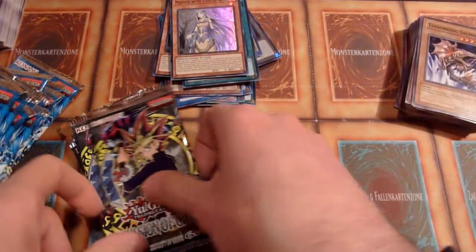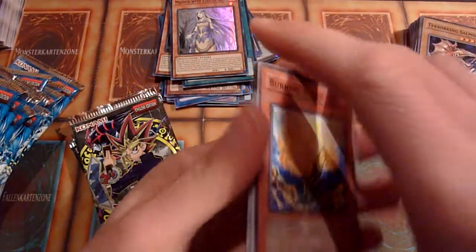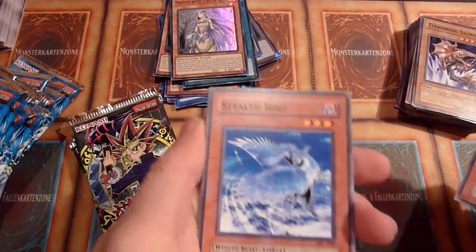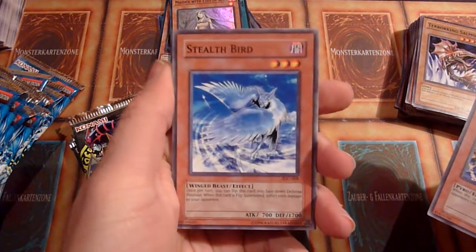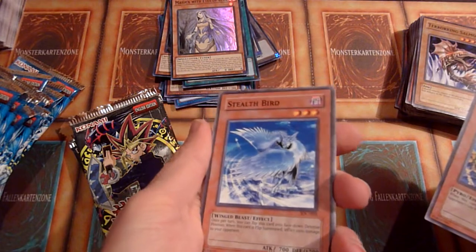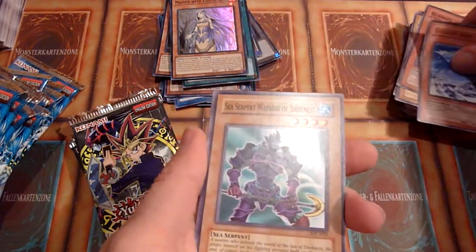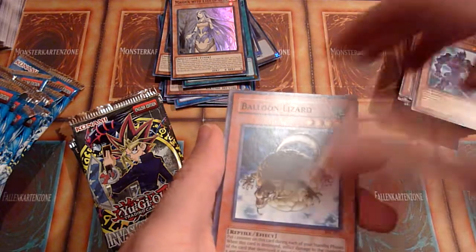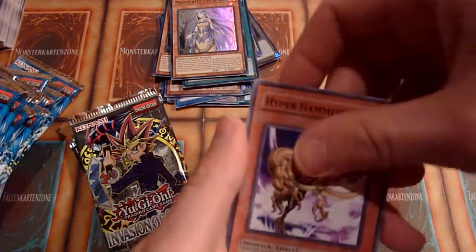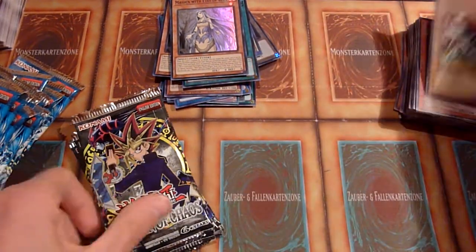I don't think I put Terra King Salmon in this video yet. Back in the day I liked him and Giga Gaga Gigo. That's a dinged Burning Algae. Can you see that print line? It's a massive one — massive print line on the mighty Stealth Bird. Sea Serpent Warrior of Darkness, Balloon Lizard, Chain Disappearance again — why am I pulling Chain Disappearances left, right and center? And this card is dinged as well. I don't like that at all.